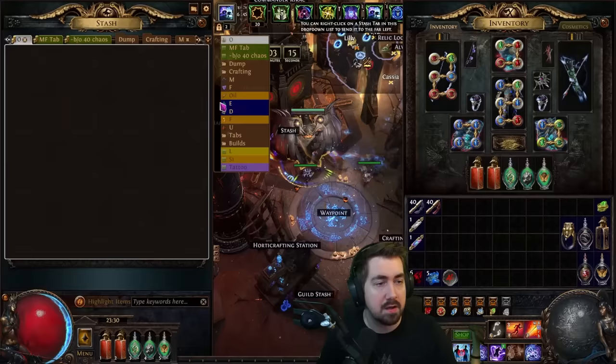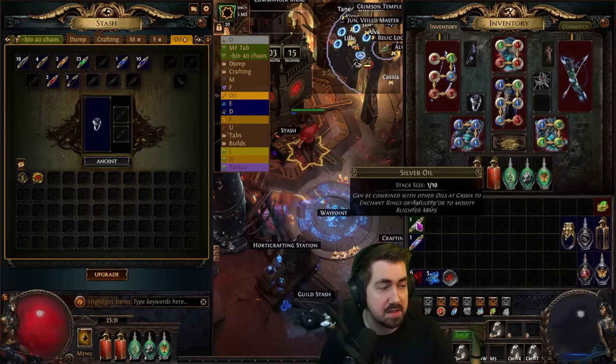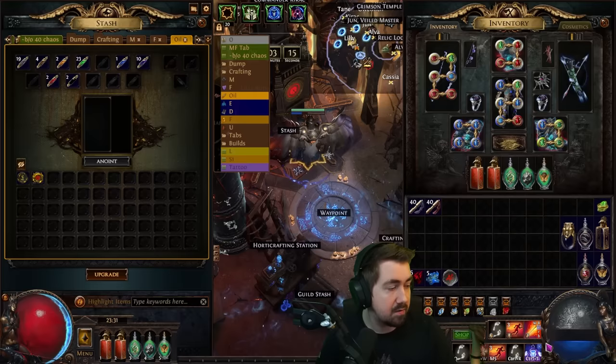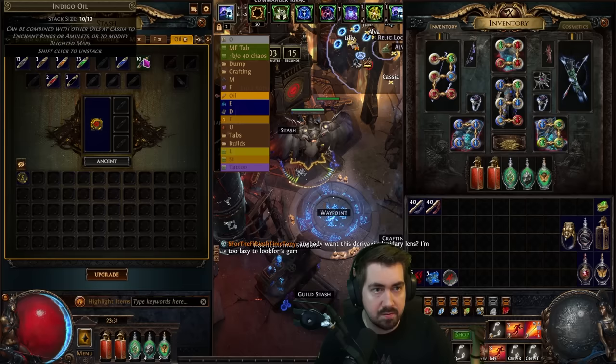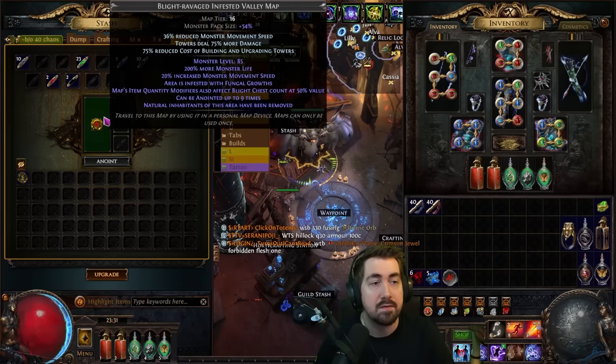I've just finished buying some ring anointment oils. I already have Meteor Tars — two purples — which creates burning ground. That's very cheap and you can get it early. This is a more expensive one that I usually don't even recommend for cheap blight stuff, but now that we are doing blight ravaged maps they are quite a lot harder, so we might have to use it. I've now anointed it with: monsters are 36% slower, towers deal 75% more damage, and 75% reduced cost of building or upgrading towers.